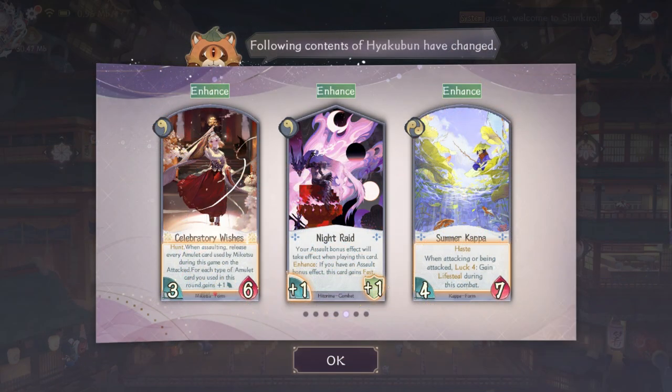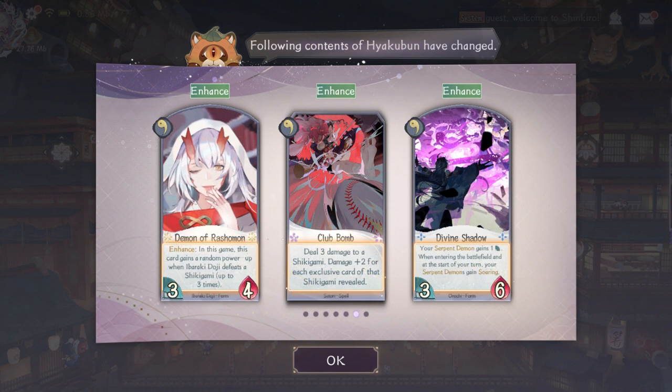Now for the buffs: Celebratory Wishes is now really good because every time you use her amulet the form stats will increase. Night Raid is now even better because you get that extra attack and shield. Kappa's form now has Haste — that's actually very good because it doesn't take forever to set up for attack. Next page: Ibaraki's form now works even if it's not in your hand — well finally, it should have been that way a long time ago — but the random power-up is still meh. Club Bomb is now very good because it can easily kill shikigami with five health or more.